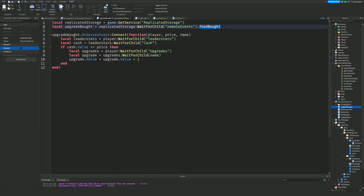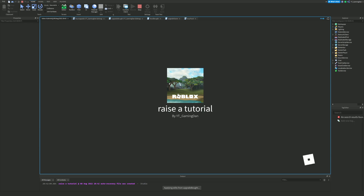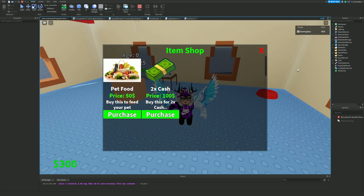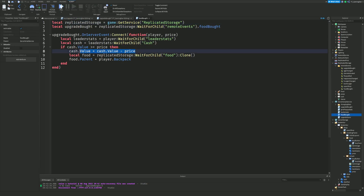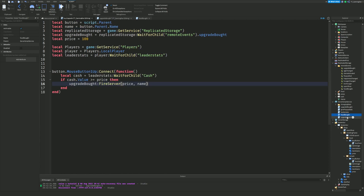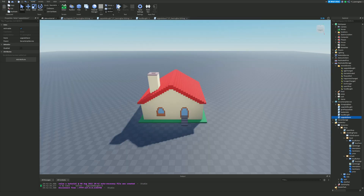Another mistake — I forgot to add the part that takes off the cash when you buy. I'll add `cash.Value = cash.Value - price` so the price is actually deducted. I'll also update the upgrade saver datastore name to something like 'upgrades test' so it resets. Let me try this a third time.